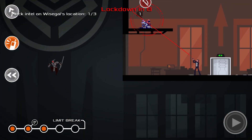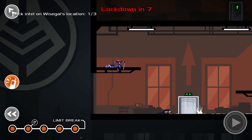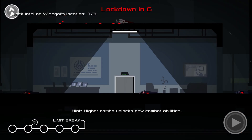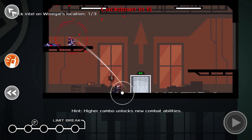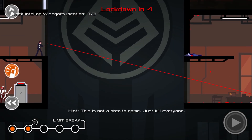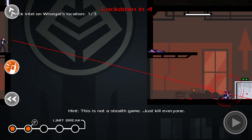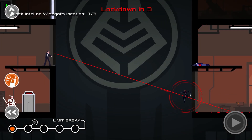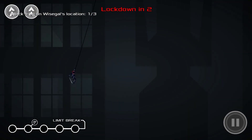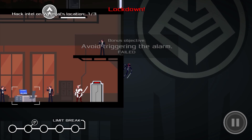Let him hopefully fall to his death — we'll see. Knock him over, finish him. He died in the fall — good to know they can fall on their own accord. I caught it but lockdown happened — dang it. Let's load checkpoint since I don't want to fail my objectives.